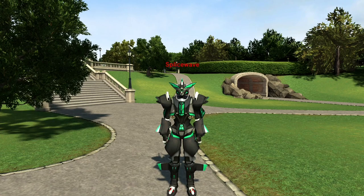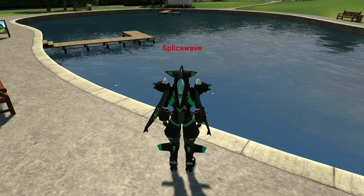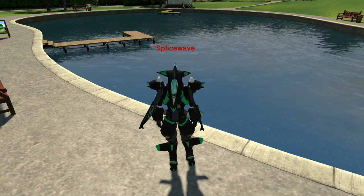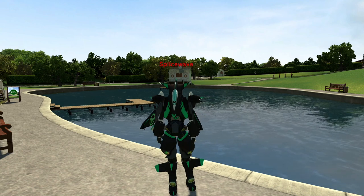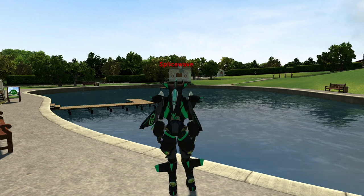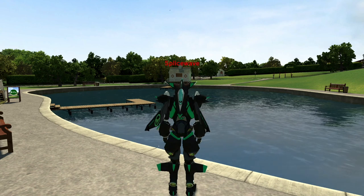A lot of graphical errors have been fixed, such as the dead sun appearing in the water — if you saw my Playing PlayStation Home in 2021 Part 1 video, you might remember seeing a grey sun in the water, and that's finally been fixed. Another thing fixed is the weird fog appearing in the background of larger maps — it was like a repeated, circular fog effect appearing multiple times next to each other in the distance. That's also been fixed now.